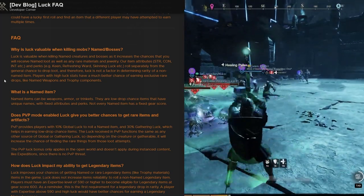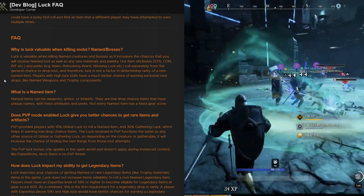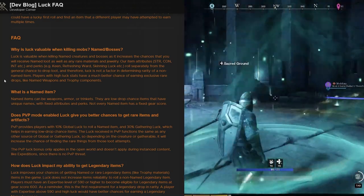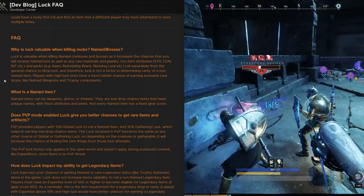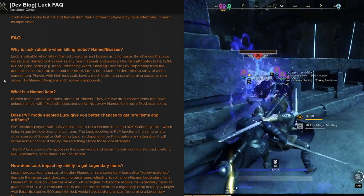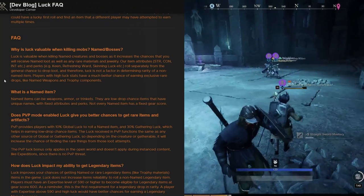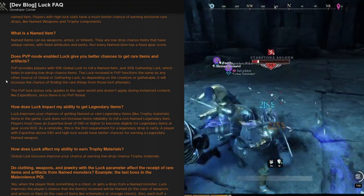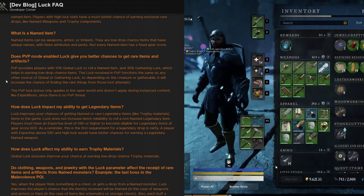Frequently asked question: Why is luck valuable when killing named mobs and bosses? Luck is valuable when killing named creatures and bosses as it increases the chances that you will receive named loot as well as rare materials and jewelry. Item attributes — strength, constitution, intelligence — and perks like keen, refreshing, ward, or skinning luck roll separately from the general chance to drop loot, so luck is not a factor in determining the rarity of non-named items. Players with high luck have a much better chance of earning exclusive rare drops like named weapons and trophy components.